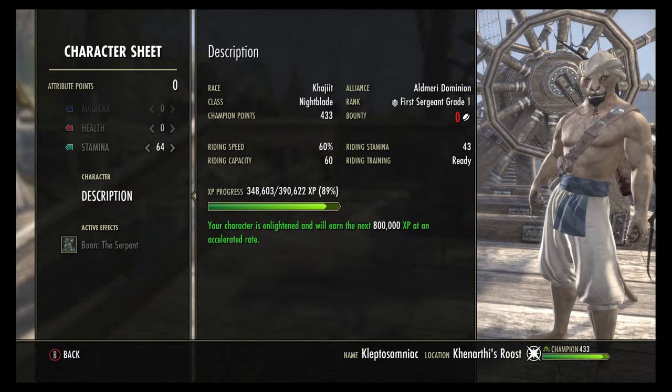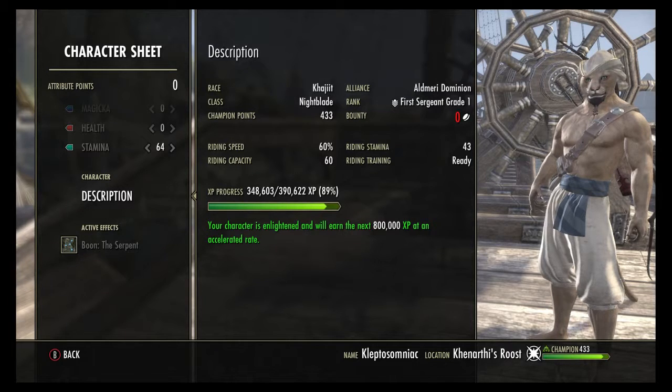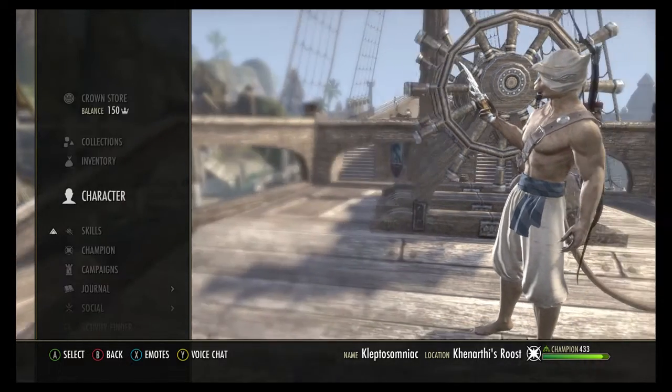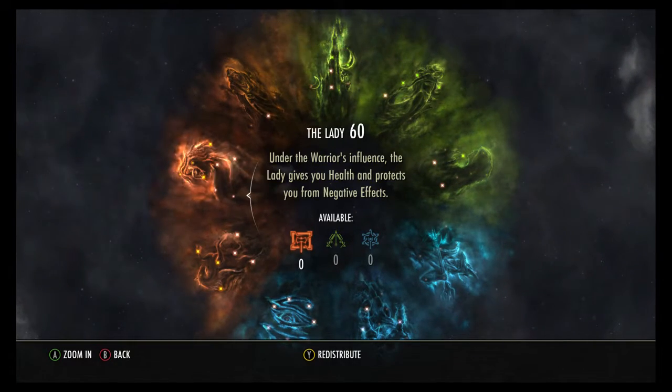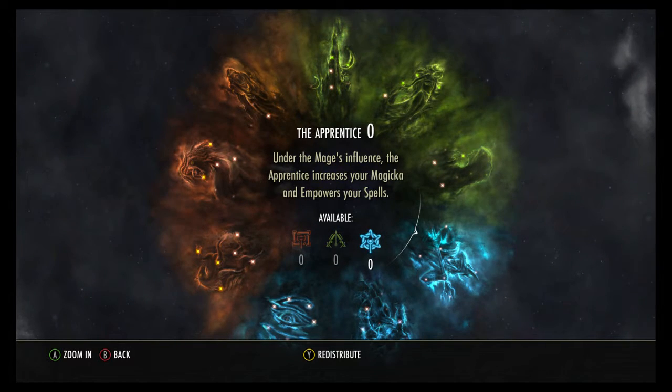Your champion points are going to gain very, very slowly eventually. Mine take forever when I'm not on enlightenment, so I wait until I have some back. You get champion points one at a time: you get a Warrior point, then a Thief point, then a Mage point, all in that order — Warrior, Thief, Mage — repeating. You can use them however you wish.